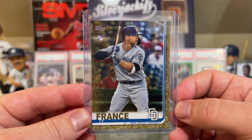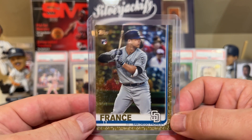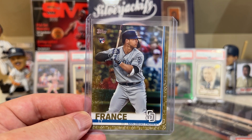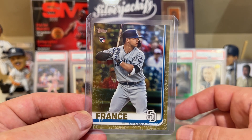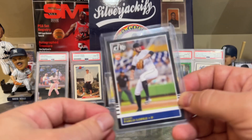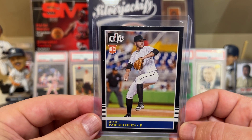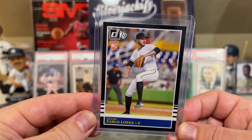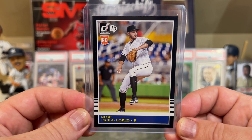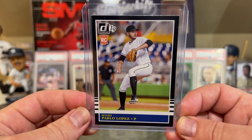Next up is Ty France, who actually started off the year really well last year too — he was in a video I did about a year ago around the same time. Similar to last year, starting off hot — 5 home runs, 15 RBIs, 25 RBIs to start the season, and a 1.4 wins above replacement. This is the gold version, number to 2019. At number 21 in terms of WAR is Pablo Lopez. You can be a pitcher and have a really high wins above replacement. He is 4 and 1 to start the season and has a 1.05 ERA with the Marlins. Heck of a way to start the year for Pablo Lopez. The best card I could find was this Donruss Pablo Lopez.